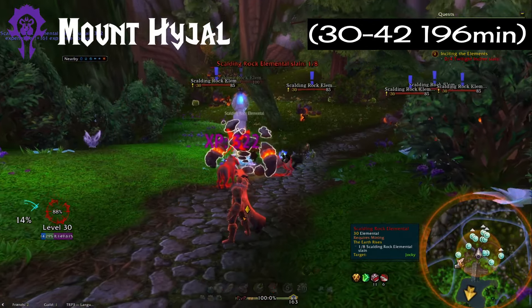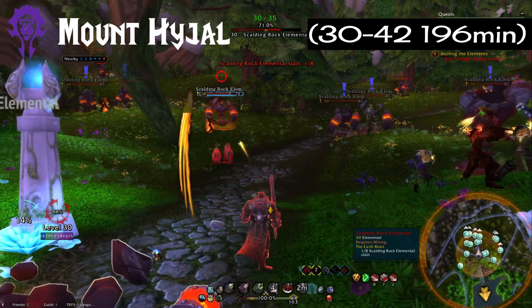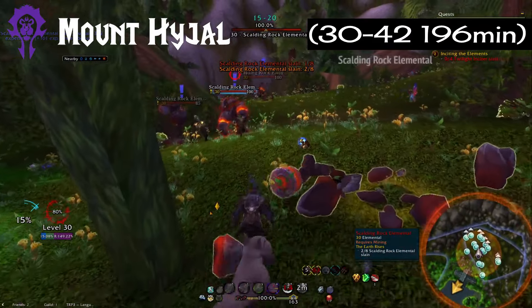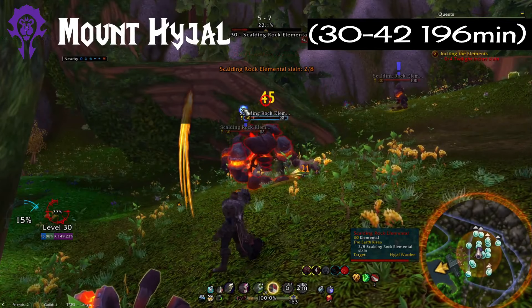Next for faction neutral is Mount Hyjal — one of my favorite zones since it belongs to Cataclysm, and it is surprisingly long. I went from 30 to 42 in 196 minutes. You go all over the place with this one and there's a lot of lore history to learn here too. It's pretty neat.